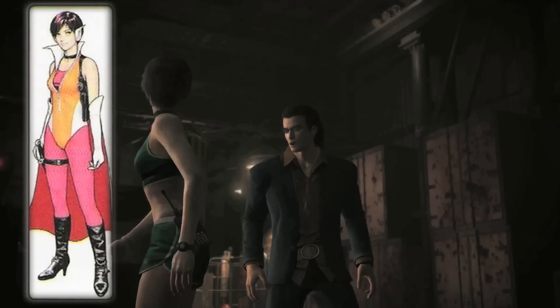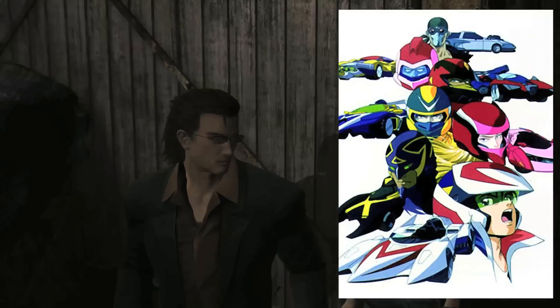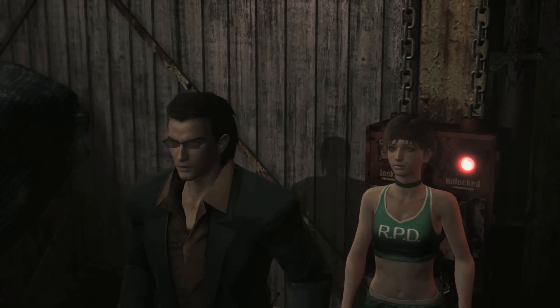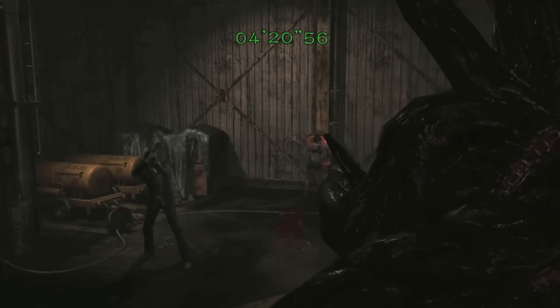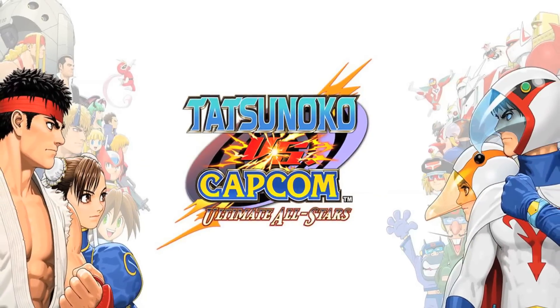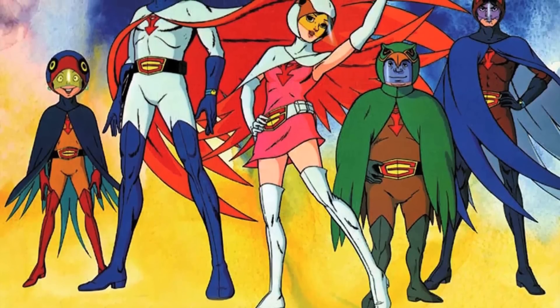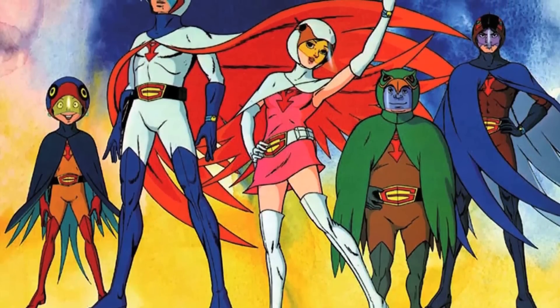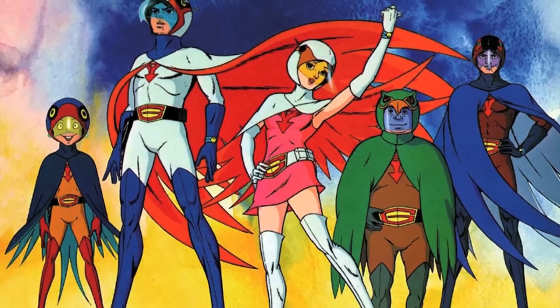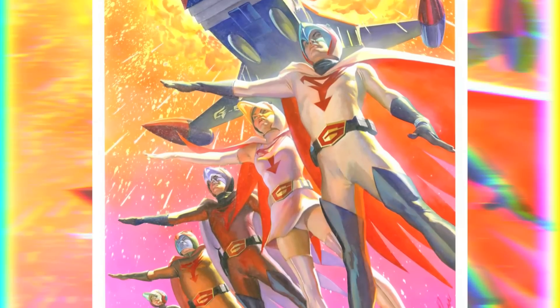Rebecca's Tatsunoku costume — Tatsunoku is a Japanese animation company which has produced countless cartoons starting in the 60s. Most people were introduced to Tatsunoku characters with the Wii game Tatsunoku vs. Capcom. Because of how little we know about the franchise, this would have been a good opportunity to give Rebecca that Tatsunoku costume. The costume more resembles the anime called Science Ninja Team Gatchaman. Rebecca's design looks even better because she has a gun holster vest and a knife leg strap to go with it.